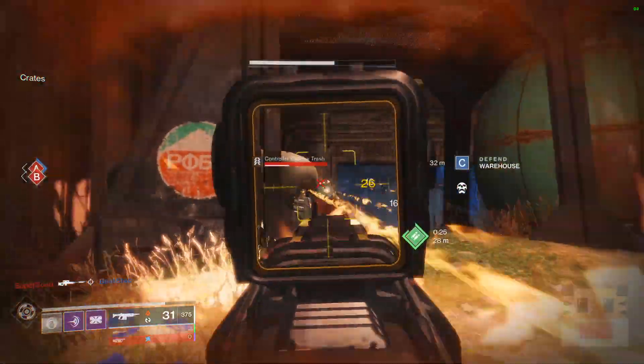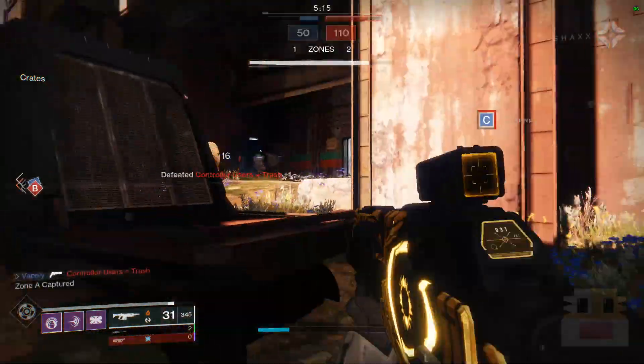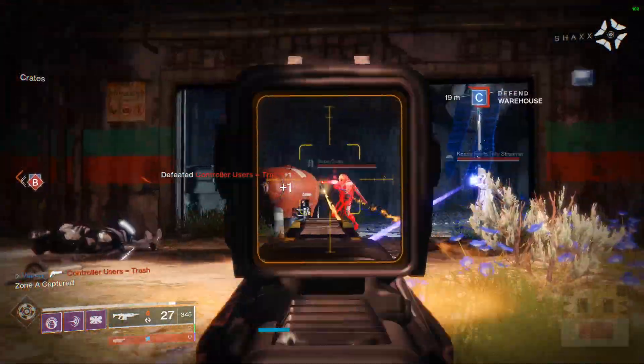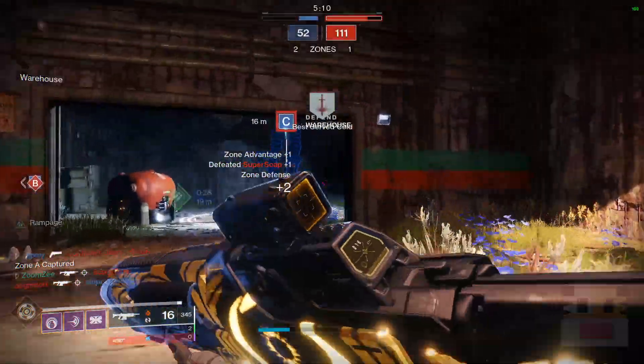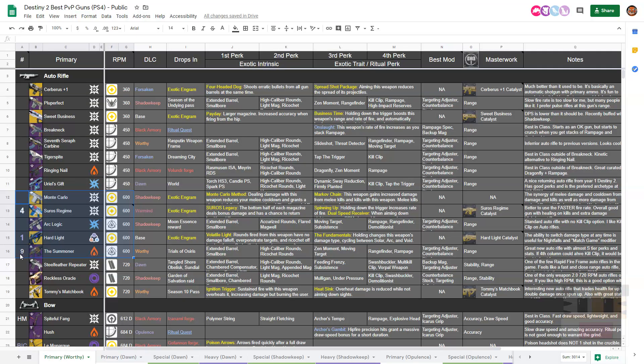The 600 RPM Adaptive Frame weapons are your best bet in Crucible right now because of the buffs and comfortable range. That is why the Summoner gets the number 9 slot. It's an effective tool with great perks like high-caliber rounds, extended barrel, moving target, rangefinder, and rampage. If it had Kill Clip in its perk column, the weapon would just be untouchable — the best of the best.